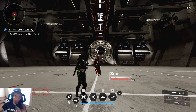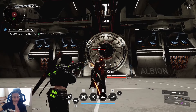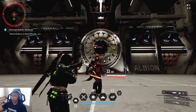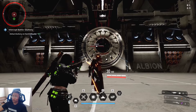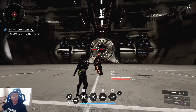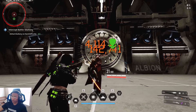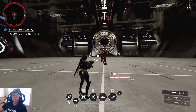Testing the standard DPS build on a single target, just looking at raw damage without worrying about the unique ability. A headshot non-crit was 28,000 damage. Crits are hitting around 142,000 — significantly more than with the poison build variation. We're still getting poison procs because toxic attack is rolled onto the weapon.